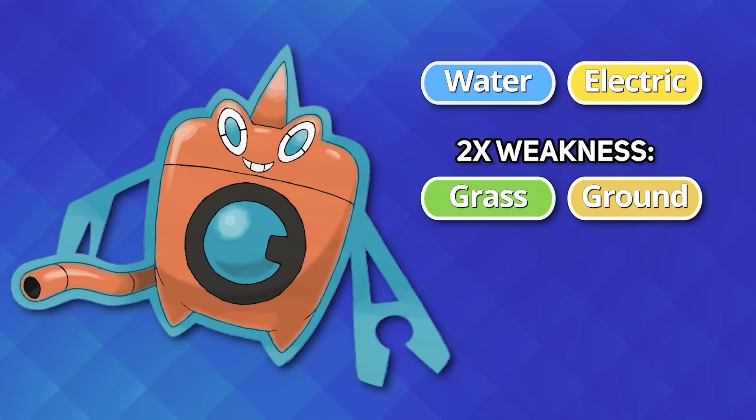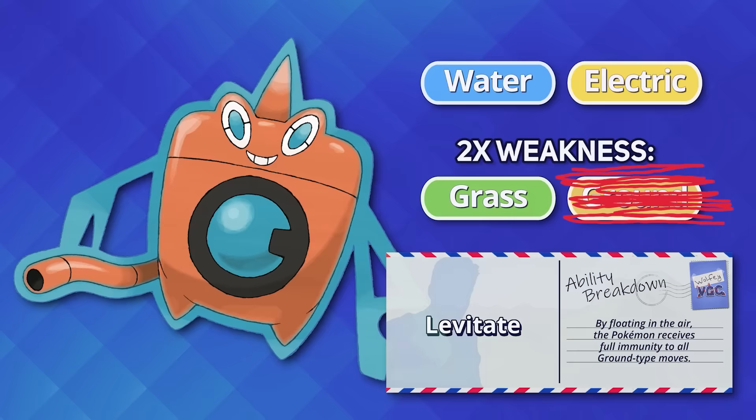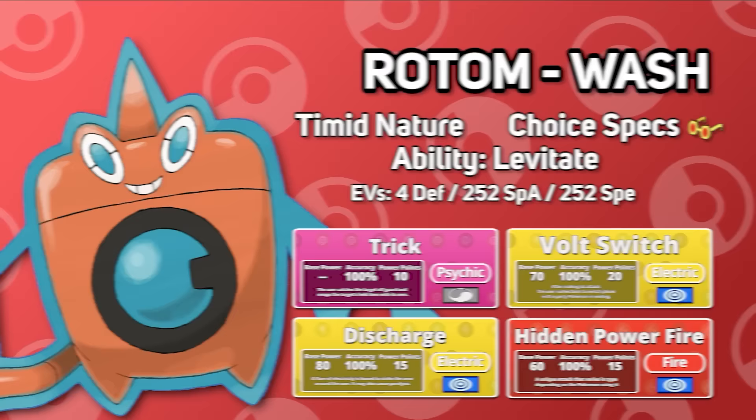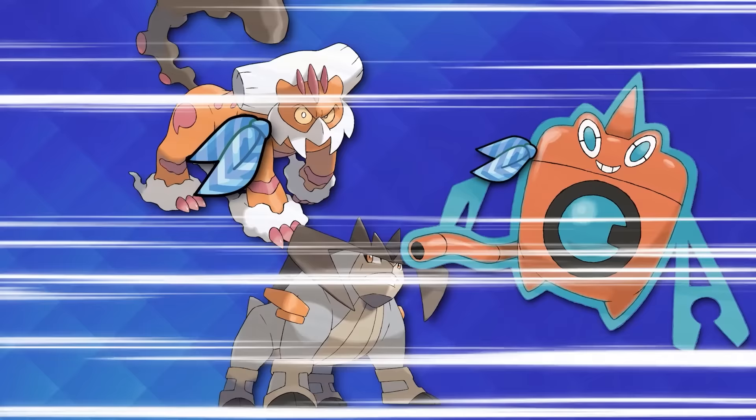Rotom's typing is exceptional. Water and Electric as a combination are only weak to Grass and Ground attacks, and its Levitate ability takes care of the latter. What I think is neat about Rotom is that it's an incredibly flexible Pokemon. The standard set for many years was a bulky Sitrus Berry set, but Choice Specs Rotom using moves like Trick, Volt Switch, Discharge, and Hidden Power saw play consistently, and Choice Scarf saw some usage as well to get the jump on otherwise faster targets.